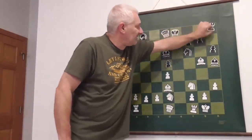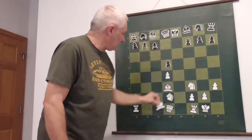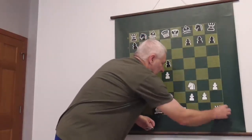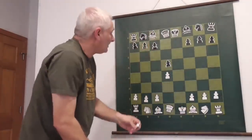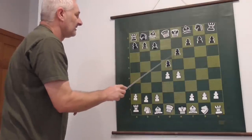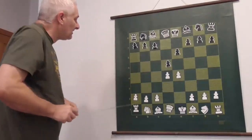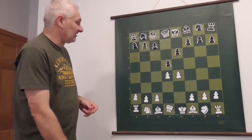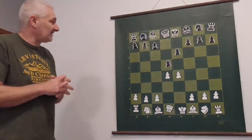Because of the French Defense, black has no issue defending f7 square, because of the pawn on e6. This pawn on e6 is protecting the a2-to-g8 diagonal. I believe this will be your next weapon. When you play online, you can practice all these variations.